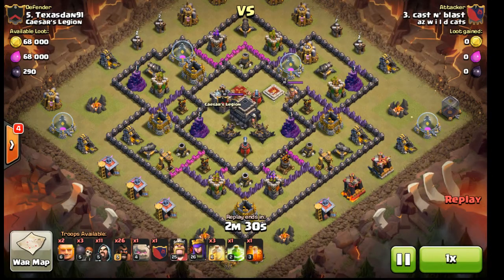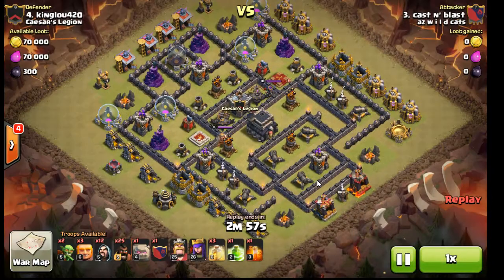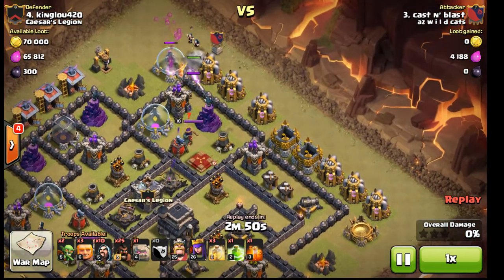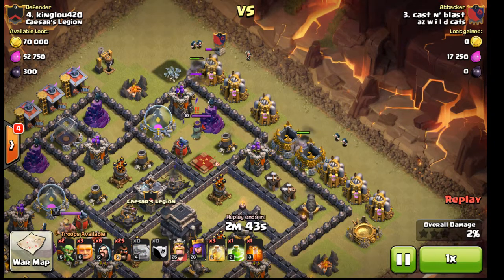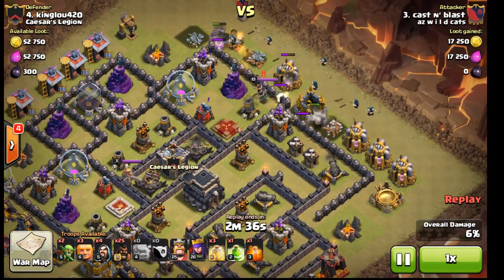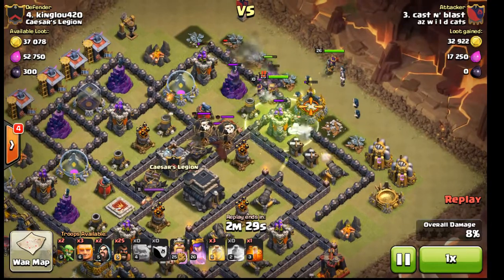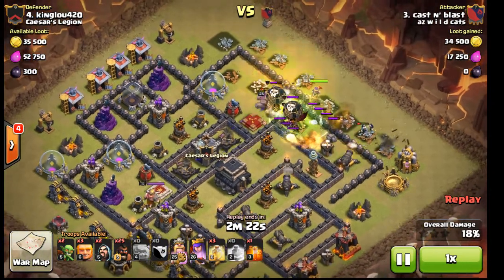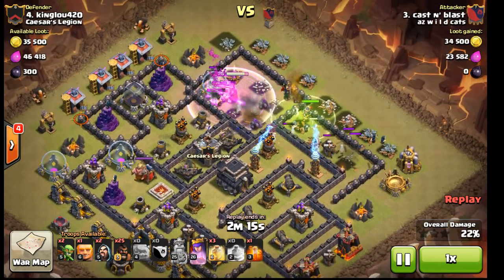Let's take a look at my attack on the same base. So I set that golem up top, out of range for the Queen to hit, and bring in some wizards to chop that funnel down. Then I come in with the golem focused over — I know that Queen is going to start picking them off, so I bring in my wizards extra quick to start making that funnel. As the funnel is being made, my heroes come down, my King jumps across the line and slaps the Queen in the face, killing her right away. I use my Rage spell.